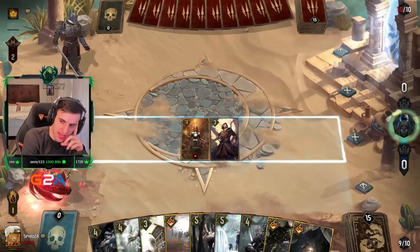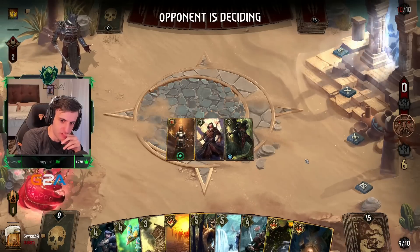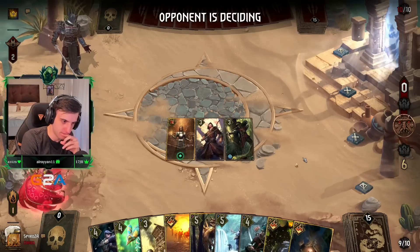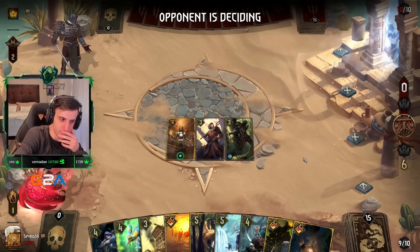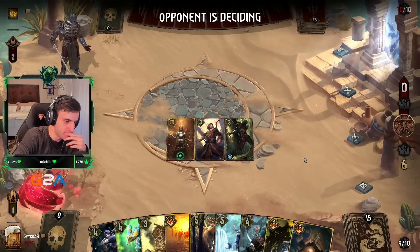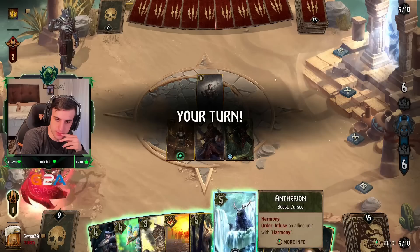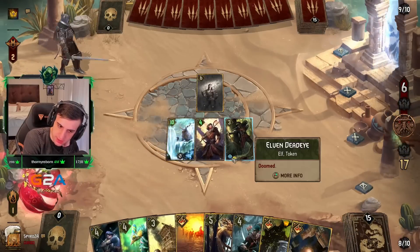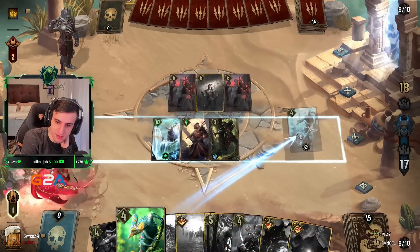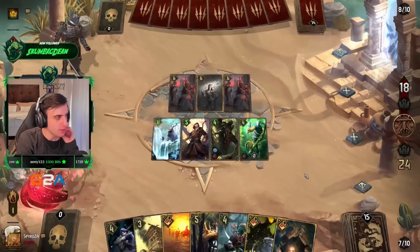Let's just start with this. Death Wish Renfri — the problem is if you play Renfri Death Wish you can't play Haunt, and I'm pretty sure you want to play Haunt in the Death Wish deck. Alright, I'll do that then — there it is, Renfri! Forget what I said.